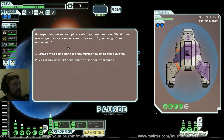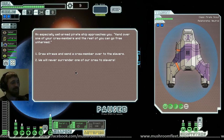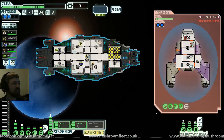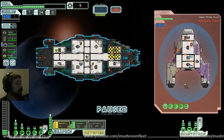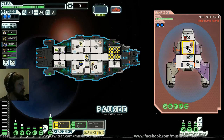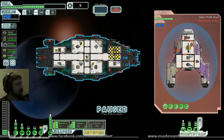An especially well-armed pirate ship approaches — hand over one of your crew members and the rest can go free. Draw straws — sorry Saber. We will never surrender to slavers. We've got auto fire on so we get to shoot straight away. Burst lasers on their shields — no, Vulcan on the weapons and then a drone for their pilot.